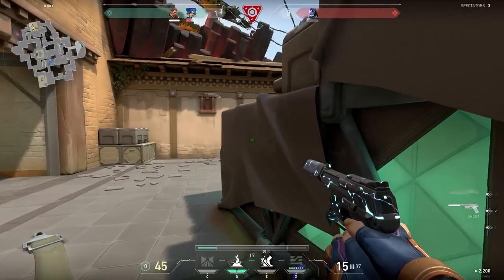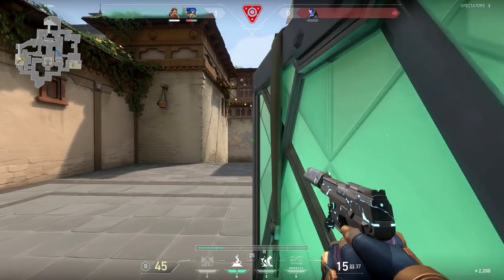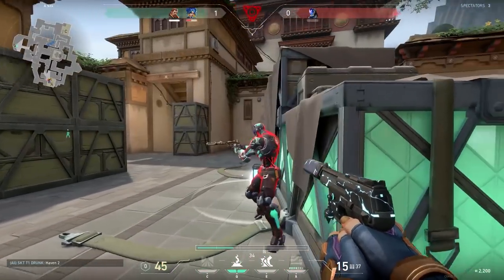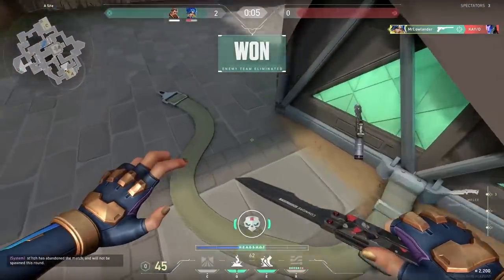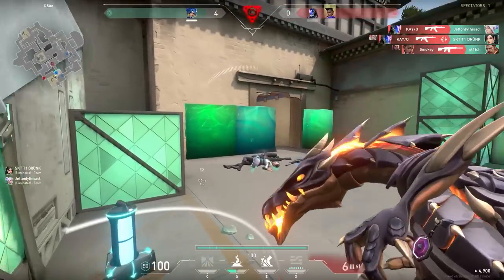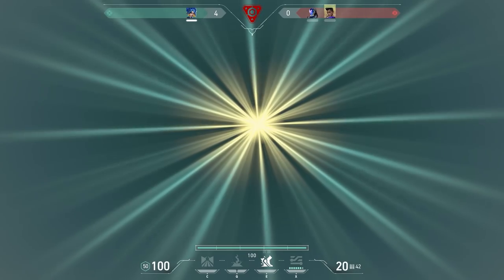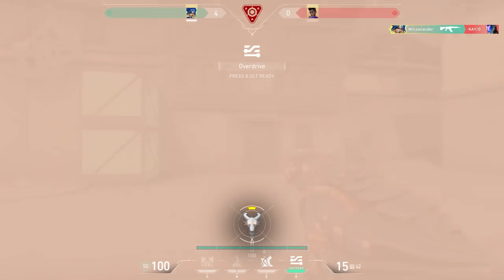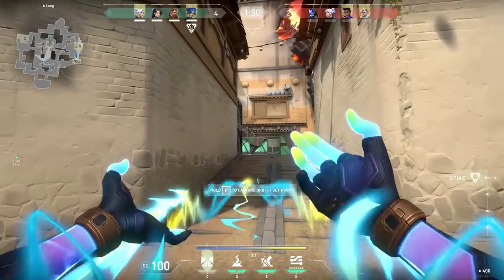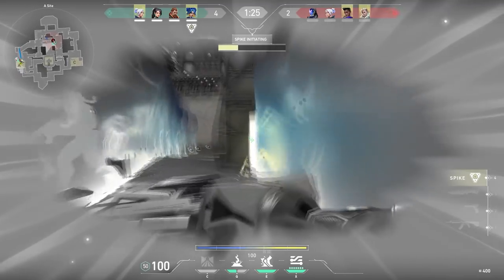Because in a 1v1 when you plant the spike, you have the advantage — you set pressure on the enemy and they have a limited amount of time to win the round. If you are in a 1v2 and you know that both enemies are separate, I would recommend to engage one of the two. In this round I rushed on KO because otherwise they might have pushed me at the same time. But sadly I messed up anyway. Also, I would recommend not planting when you're not sure if it's clear — first clear the site, then plant. Rule number 1, my friends.